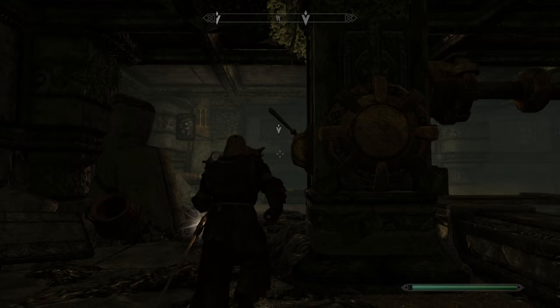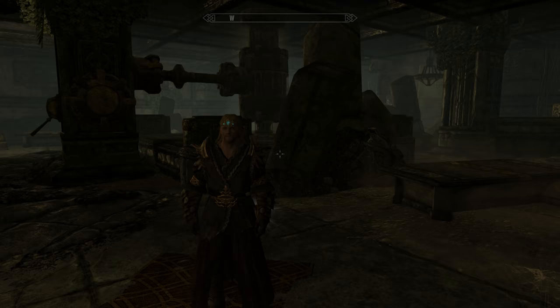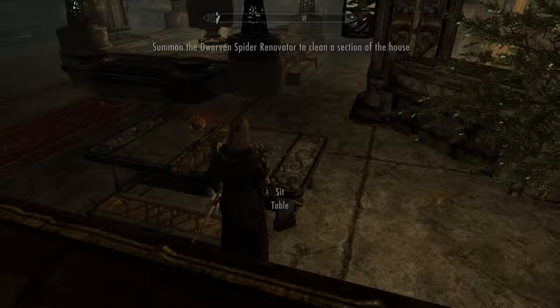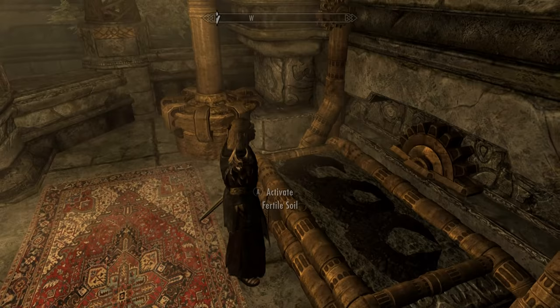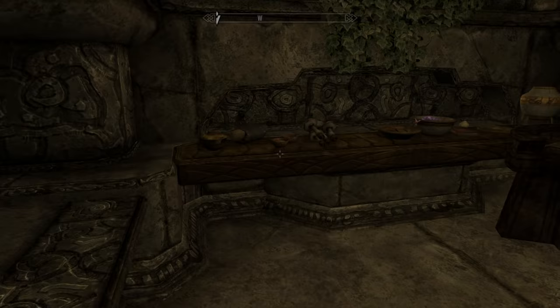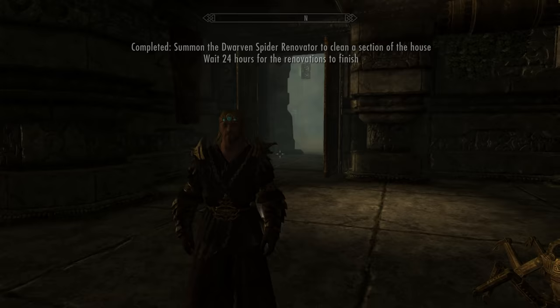There will be three different levers you can pull at each corner of the home — it's kind of like a big circle. Once you do that, you just have to wait 24 hours on the spot. Then everything will be fully repaired and nice. This is the alchemy lab. Super open, super spacious. You have a little bit of room to grow some crops. And here's the table with some ingredients.